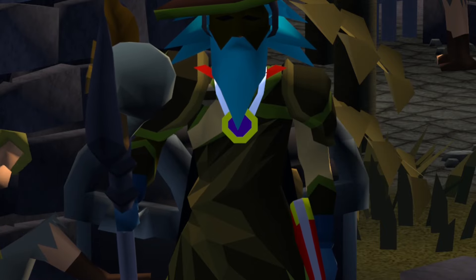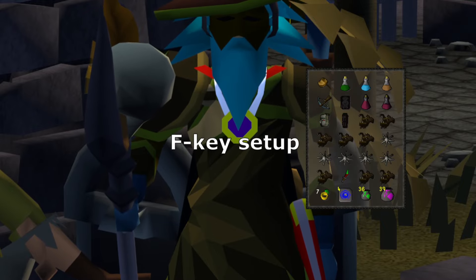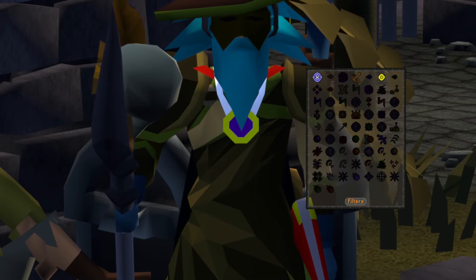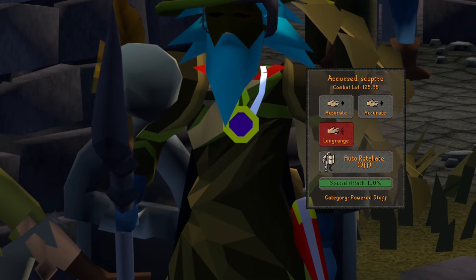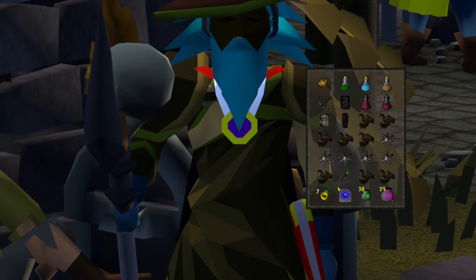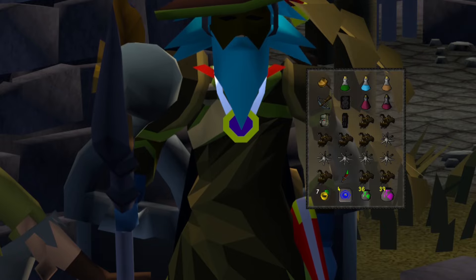You're going to want to have your F keys set up. My F1 is my inventory, F2 is prayers, F3 is magic spellbook, F4 is my spec bar, and F5 is my equipment. I can go through all of these really, really quickly.